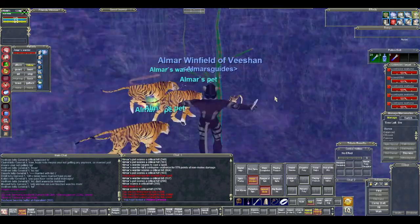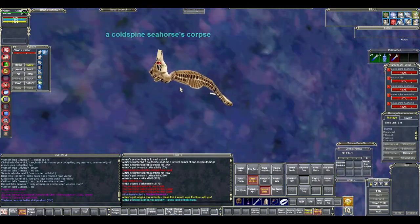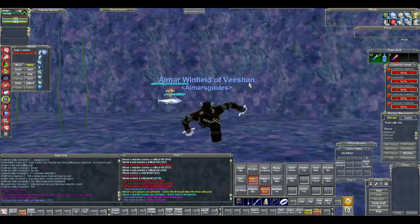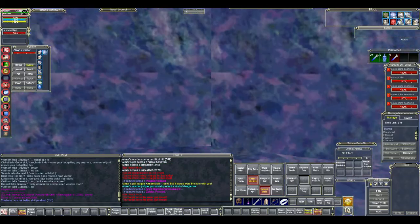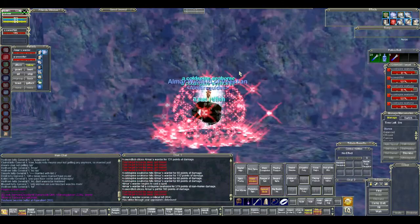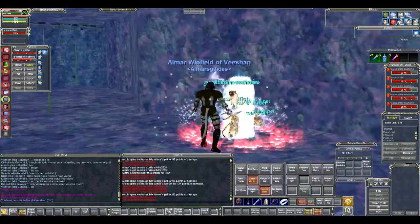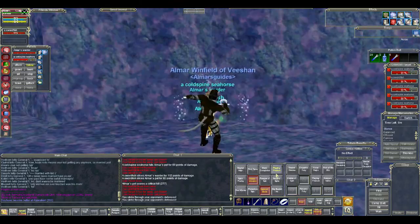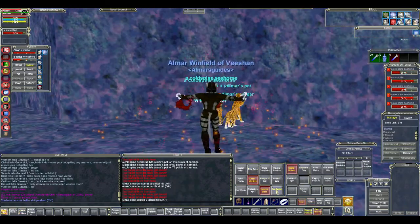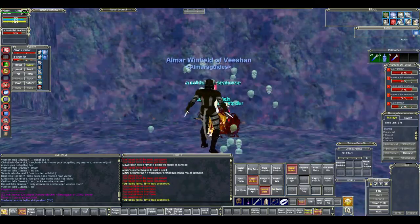It's one of the best farming locations for people that are free to play because almost everything you're going to be getting from this location is actual platinum and money. It's not going to require you to run a trader or spend time auctioning off items in general or trade chat. You're going to be getting a lot of gems that you'll be able to sell for platinum at a vendor, and also some items you can sell on the bazaar if you want to set up a trader.